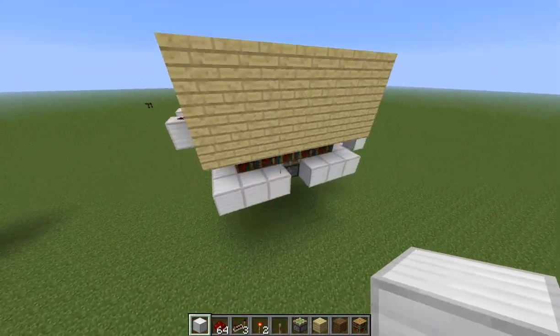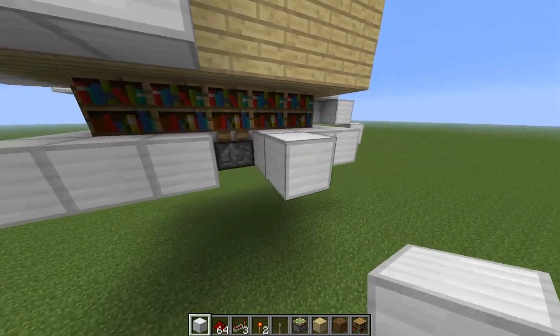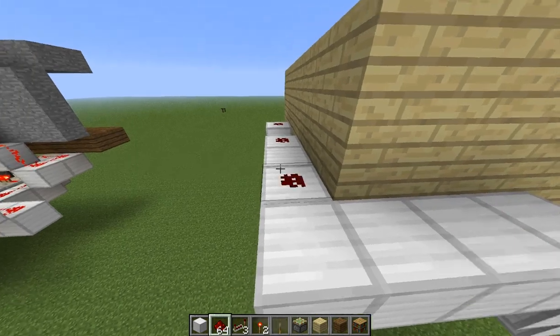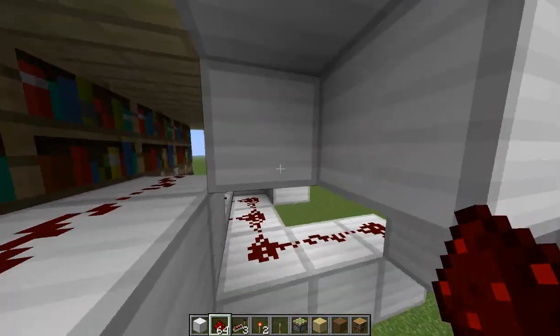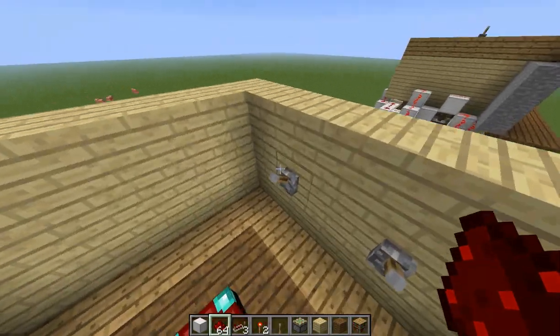Now for the third one, we're just going to run this all the way over here, and then over here put a block, go one up, and just run redstone all the way along this. As you can see, it's very easy, and this is why we needed that block — so these two don't get mixed up. So now the third lever works and controls these four.